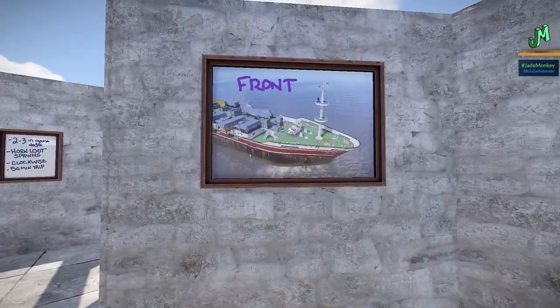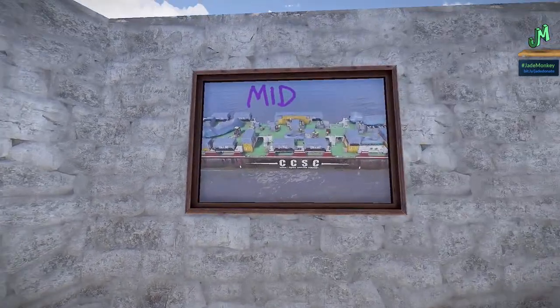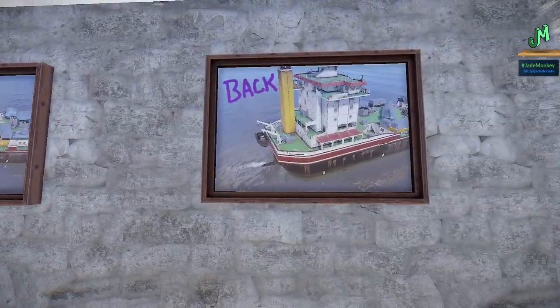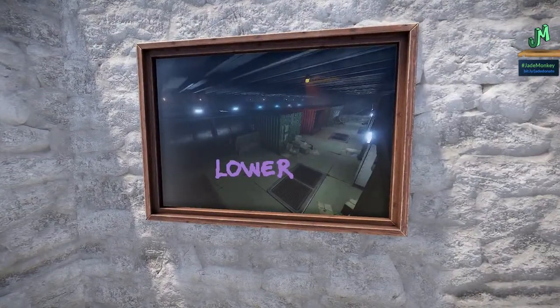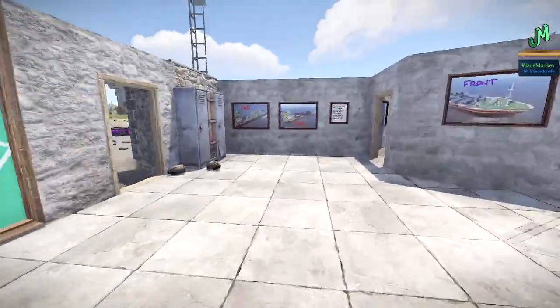We have the different spots on the ship. We have the front, which is pretty self-explanatory, the midsection of the ship - I know these aren't nautical terms - and the back section of the ship. And finally, the lower section. There are two compartments in the lower section. All these places are where loot crates can spawn: loot crates, mil crates, hackable crates, all of it.